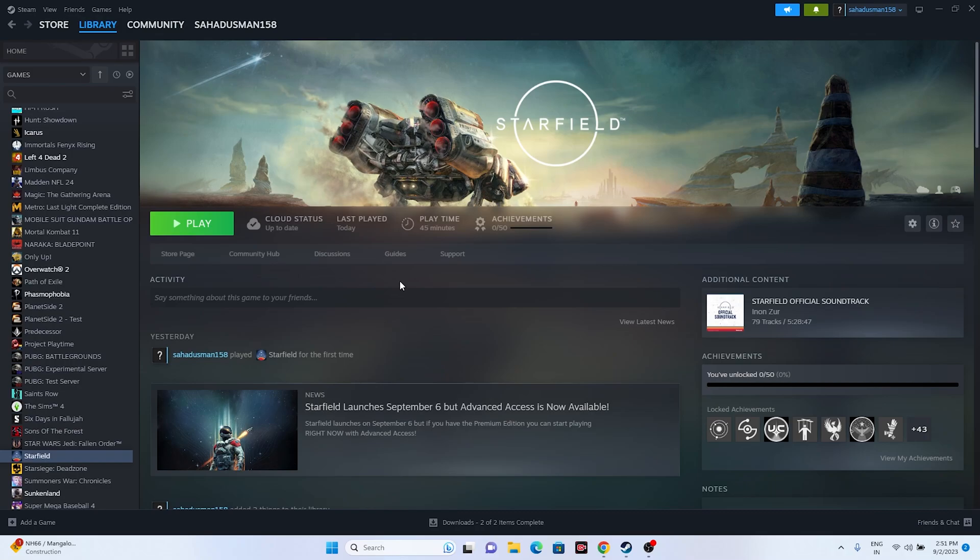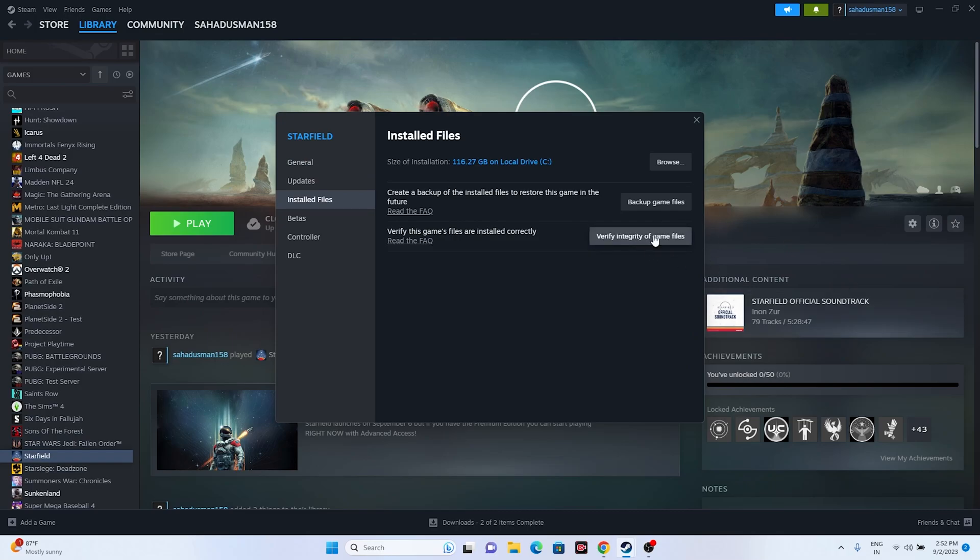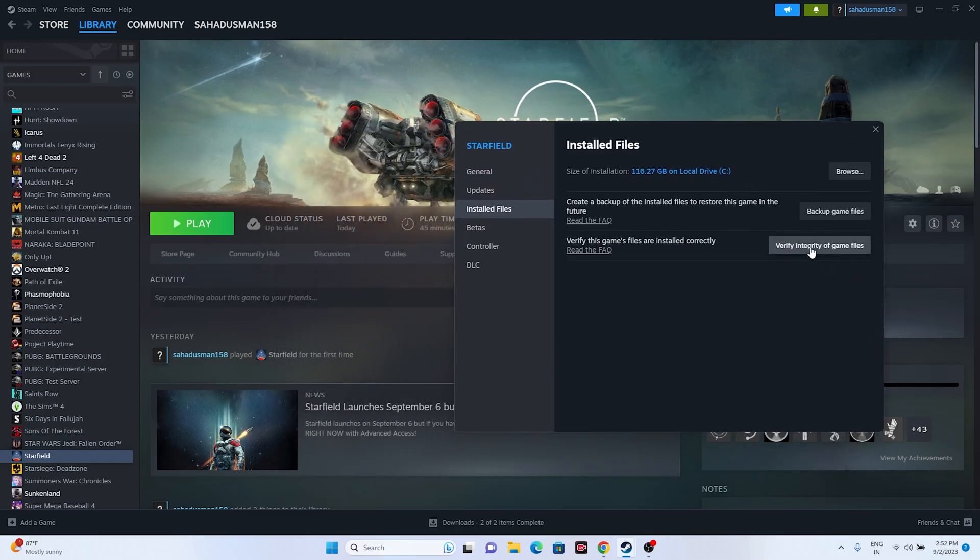The next fix is to verify the integrity of game files. Go to the game in Steam, right-click and go to Properties, then go to Installed Files and click on Verify Integrity of Game Files. Keep in mind this will take a lot of time because the game is quite large. This will cross-check every single file and fix any corrupted or missing files. Once done, try launching the game.